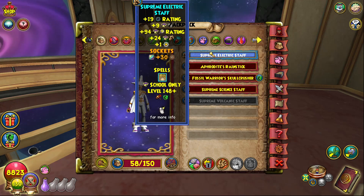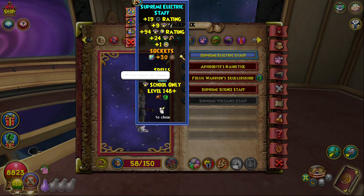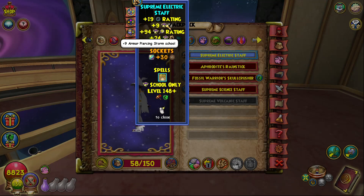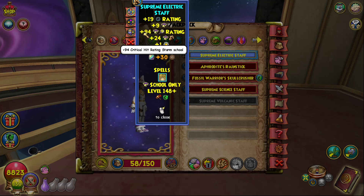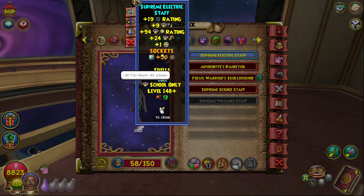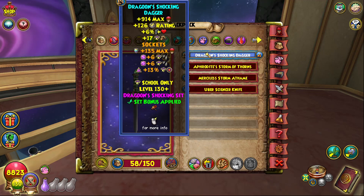I'm running the Supreme Electric Staff - shout out to my boy Lael for farming and selling it to me. I farmed for two days and didn't get it, but you can get this from farming anywhere in Heap. I no longer have the Exalted wand - you definitely want to upgrade from it because you get one extra shad, two extra pierce (which is massive on Storm), about 10 more critical, and three more damage. It's really nice to see Storm getting glass-cannon-type stats like damage, crit, and pierce.